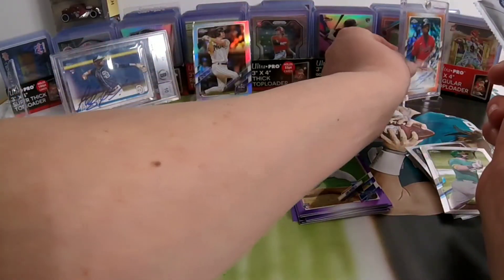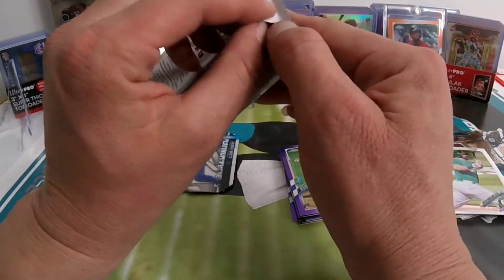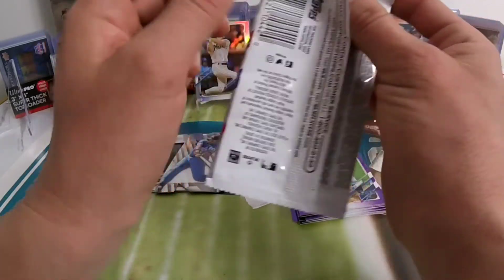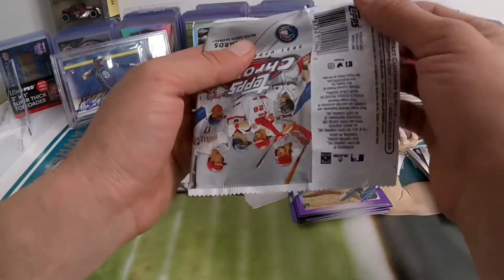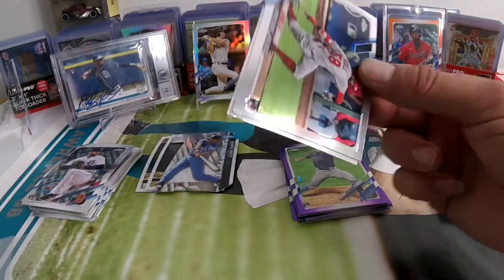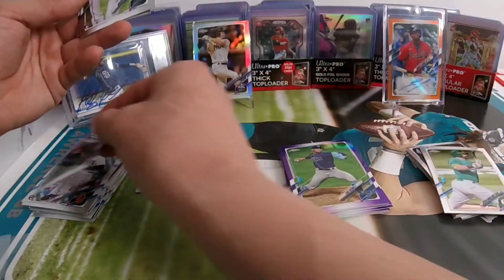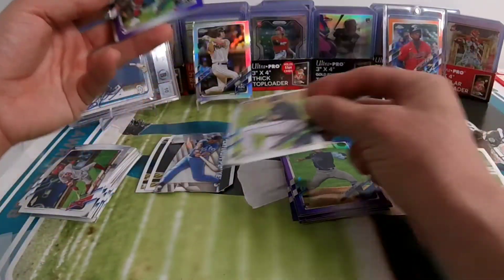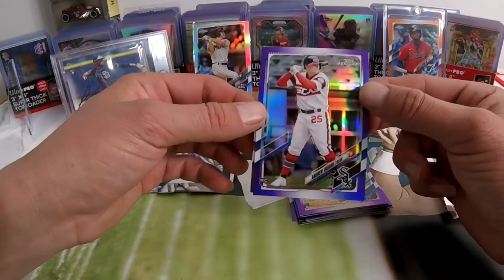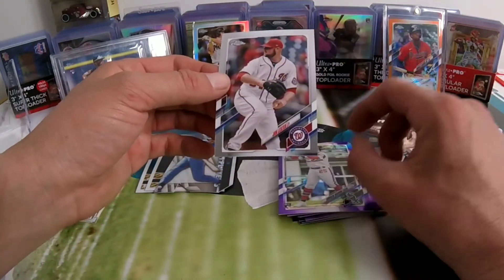Let's heat this pack up — let's go! Nothing crazy, I don't believe we have anything crazy in here. Joe Adell — nice little Joe Adell here — and we're gonna have a Sixto Sánchez, and then an Andrew Bond — this is nice right here. A very nice Andrew Bond — I like that jersey, this card looks sick. And we're gonna end it with the John Lester.